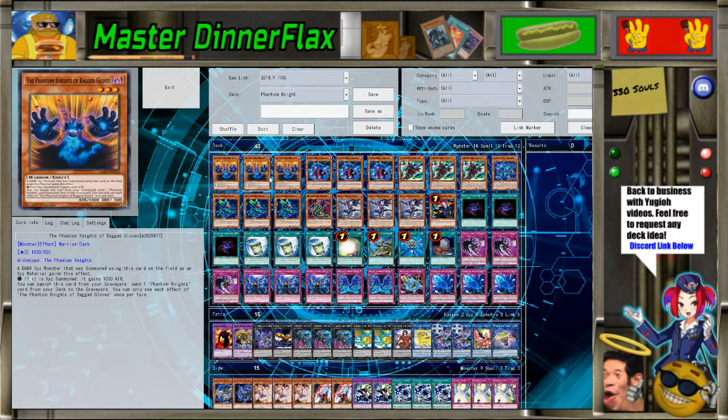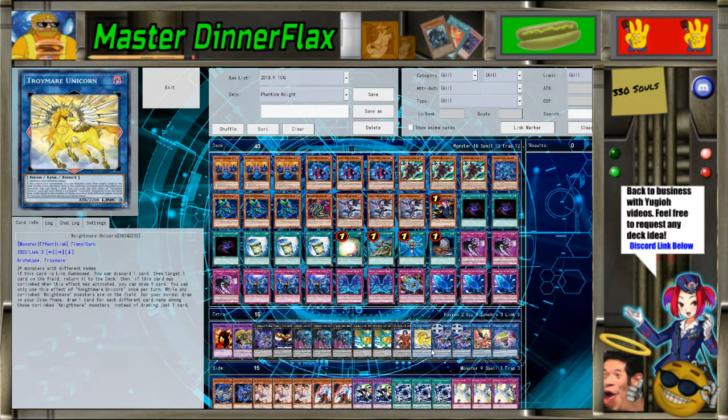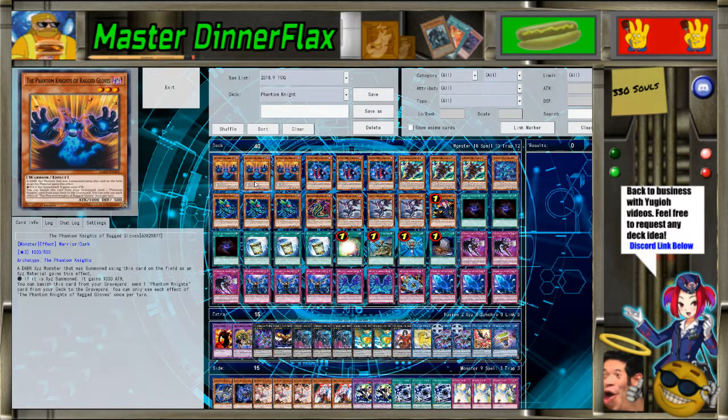The fact that you can't link it into something else kind of sucks, but at the same time I know that's the better choice. I'm very glad that when they give archetypes links they're starting to do that, and it has fantastic arrows so it's not like you're out of link summoning anyways.